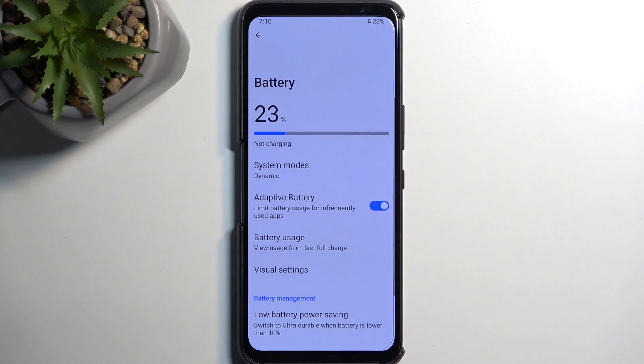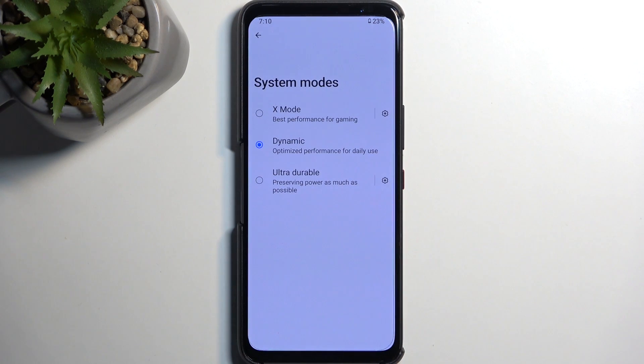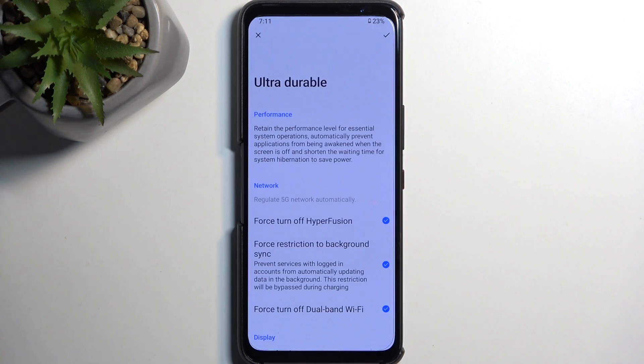Now let's touch on the battery section. Under system mode we have three options: Dynamic, X Mode, and Ultra Durability. Ultra Durability is essentially a power saving mode with a flashy Asus name. X Mode cranks your device up to full performance, giving you as much power as possible but decreasing battery life. Dynamic is a mixture that tries to optimize the phone to your current usage.